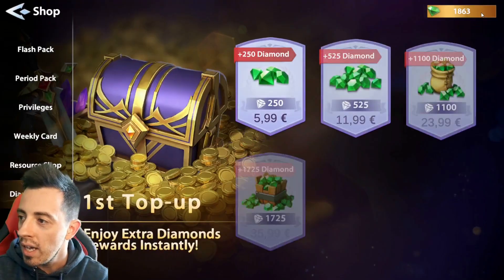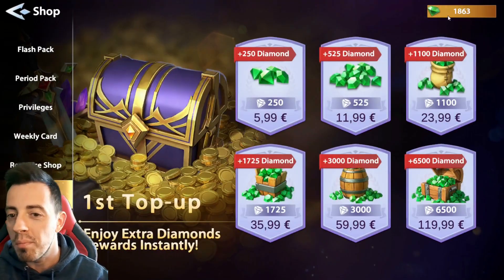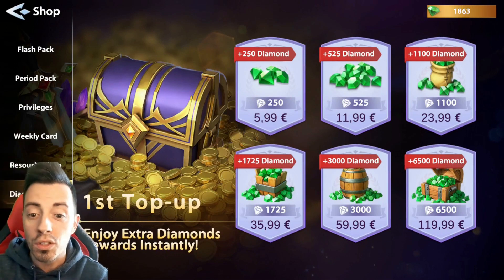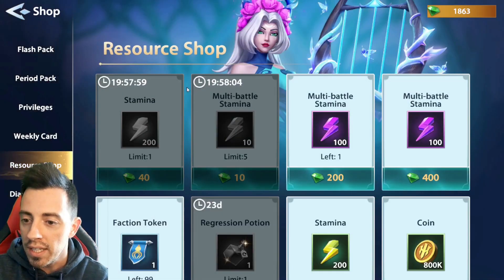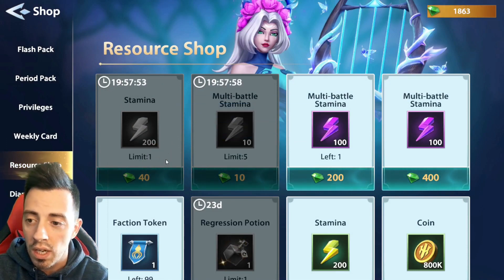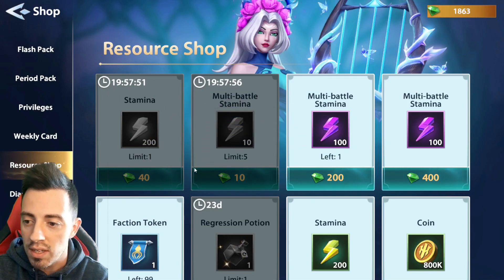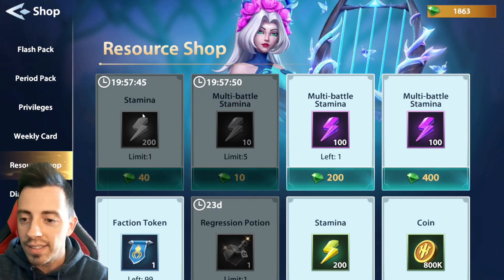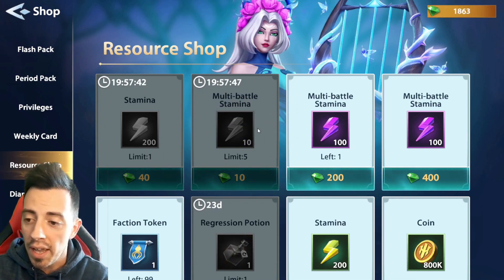So here I am in the game. As you can see I have some gems here. What I really recommend you to do first is buy this pack every time you can — it has a 20 hours cooldown. So it's very important to take this one. Also take this one, the multibattle, which is really great too.